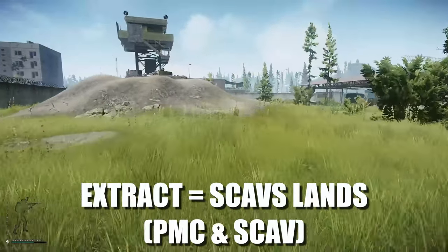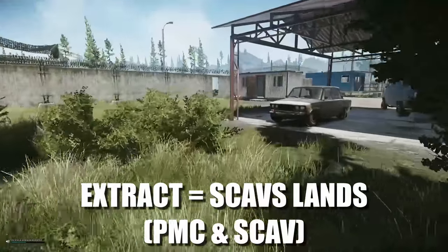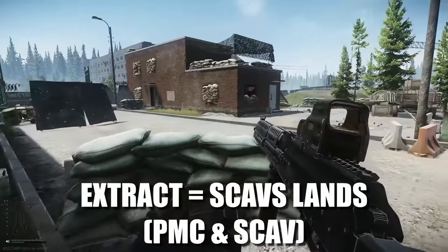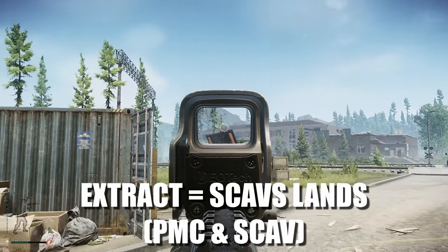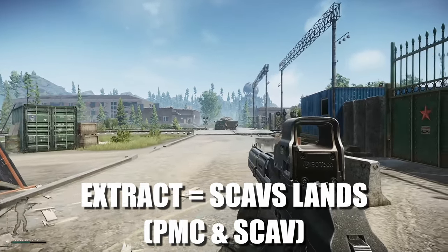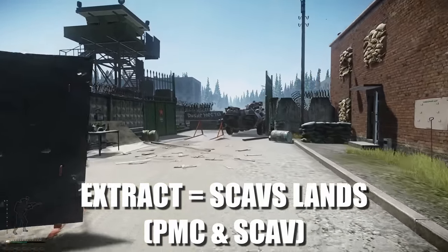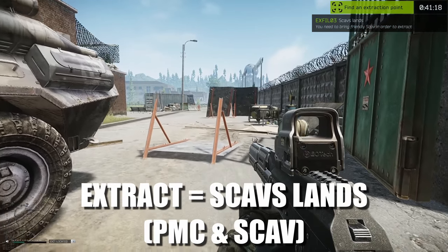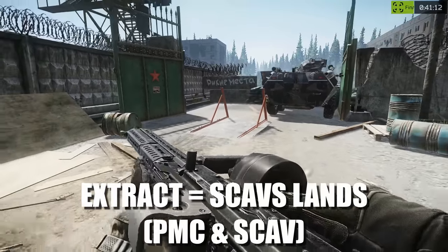The next location is the Scav Lands extract. This one is special — a PMC and a scav have to extract together. Not one or the other, it has to be both together. So you have to find a friendly scav or a friendly PMC, which is really hard to do in Tarkov. Over here you've got the barracks area, a tank ATV, and a road that leads down to another tank ATV. This extract is at the very north of the map.